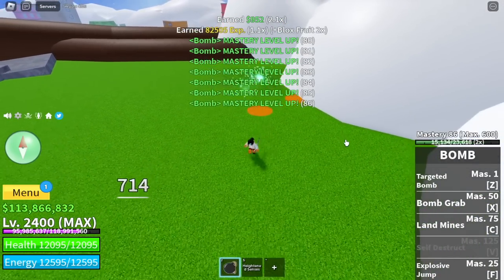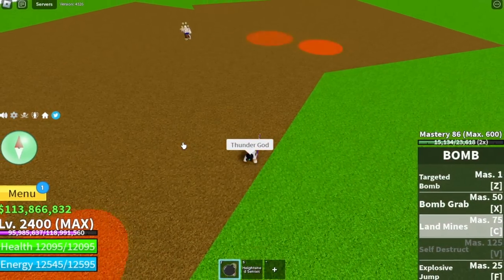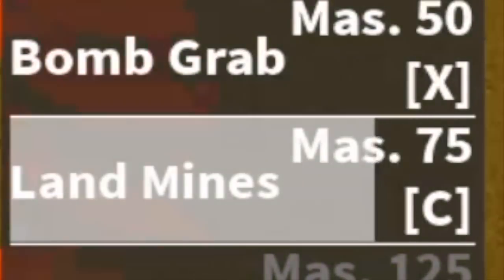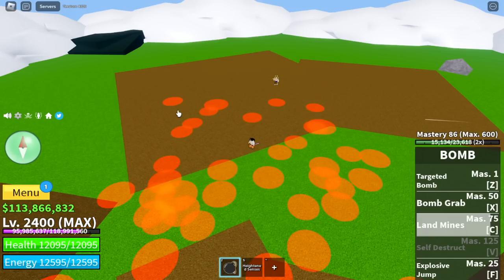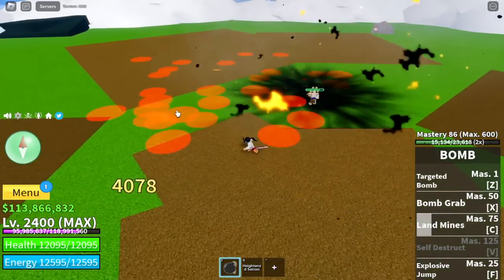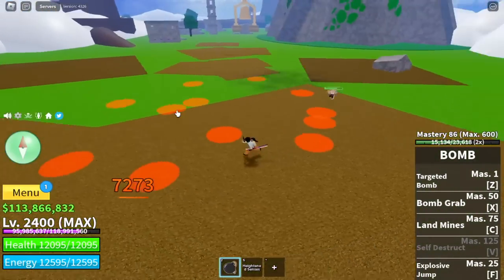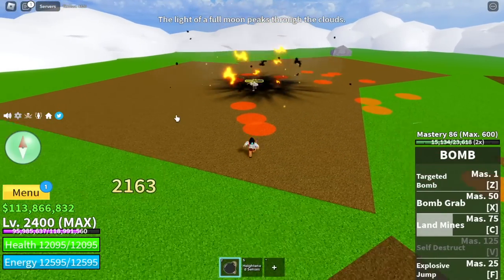Next up is the Thunder God. One more thing regarding the Land Mines — I tried casting it three times to have lots of Land Mines in the area. But for the third one, the first set of Land Mines that I casted disappeared. So I think you can only cast two Land Mines at a time. The boss is just stepping on the Land Mines, so let's use it to defeat this boss.